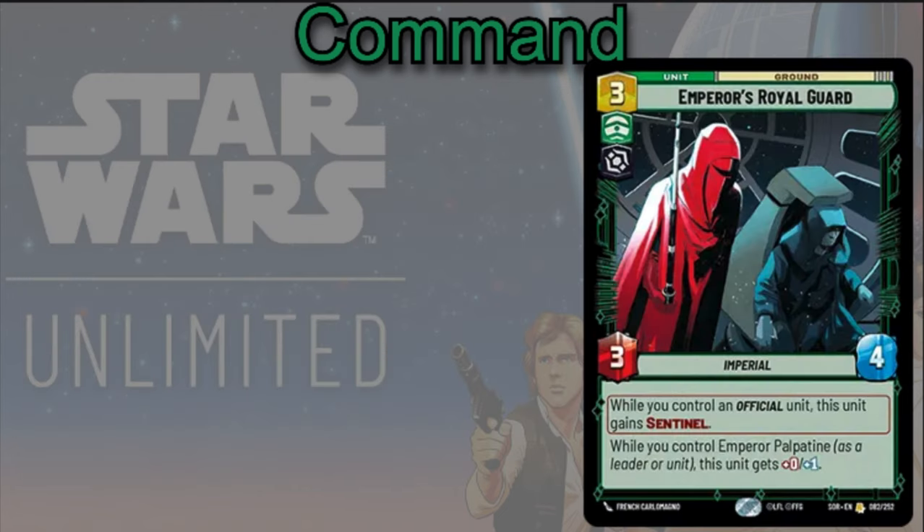The first and most obvious unit to play in a Palpatine deck is Emperor's Royal Guard — three cost, 3/4. While you control an Official unit, this unit gains Sentinel. When you have Palpatine on the field, he's an Official card so you gain that Sentinel. Also, if you control Emperor Palpatine as a leader or as a unit, this gets plus one HP, making it a bigger body — which is why it's obviously perfect in the Palpatine deck.